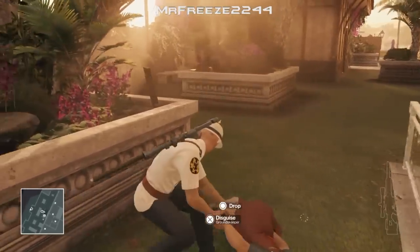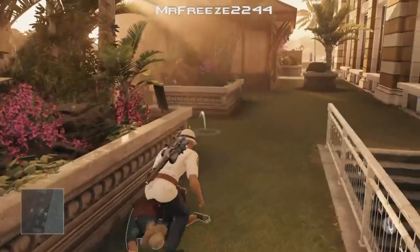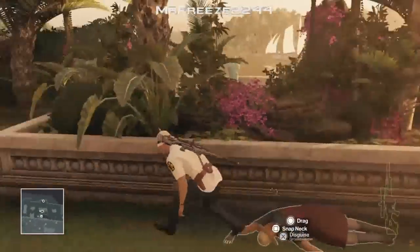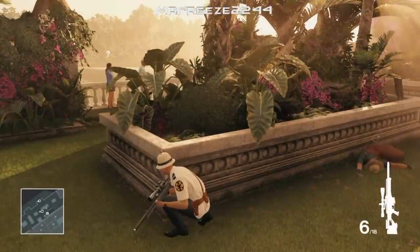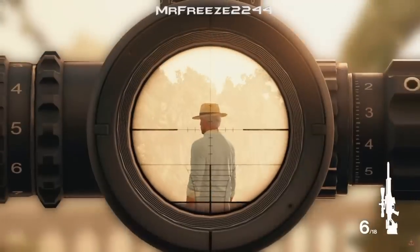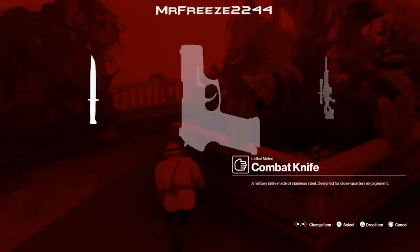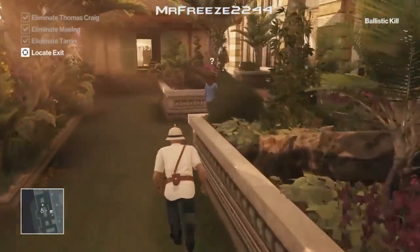Drag his body just here, pull out a coin and throw it just there. Pull out our sniper rifle — the woman's going to get suspicious of the coin and go over to investigate. It's time to shoot this guy in the head. We don't need the sniper anymore so you can drop it, and then subdue this woman here.